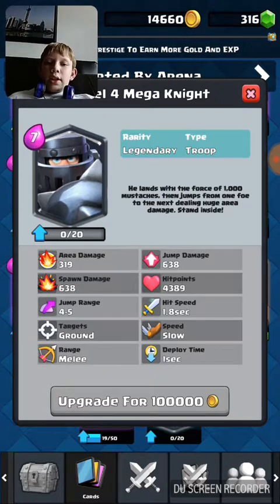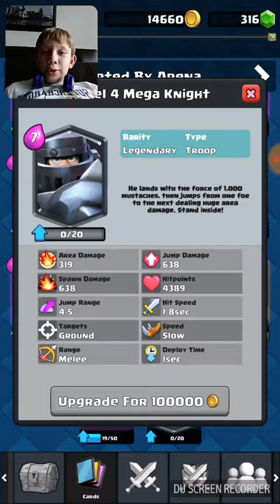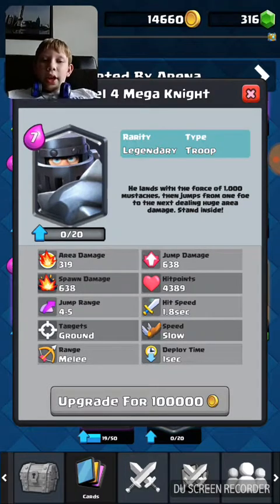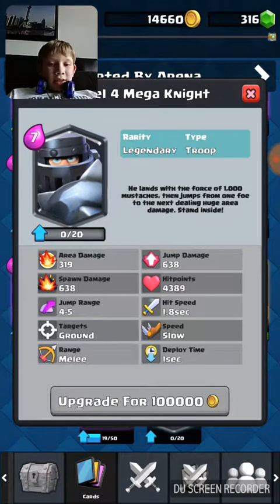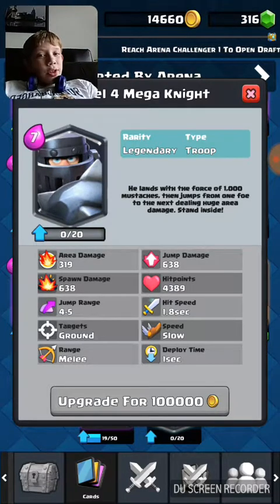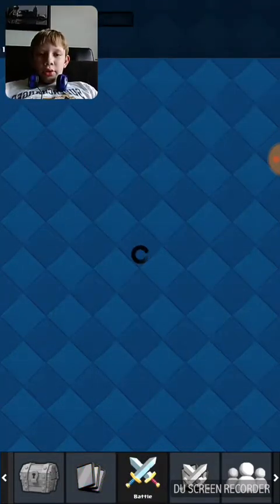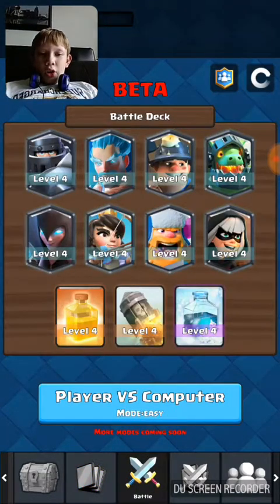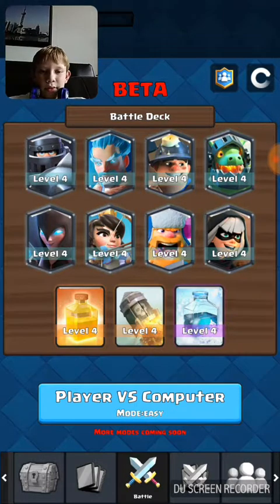And the best one in Hog Mountain is the Mega Knight. I have one at level four but I can't necessarily battle with it yet. It's seven elixir — it looks like it could do work. I'm gonna try to push to Hog Mountain.